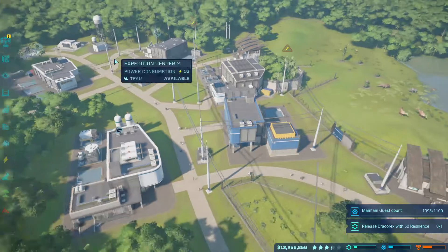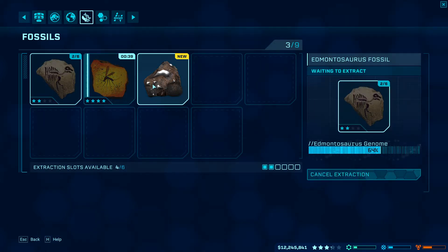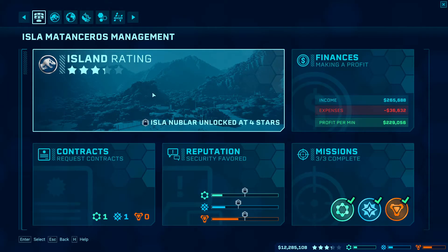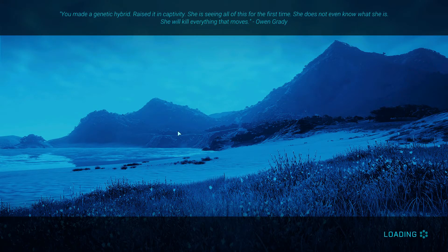Let's check if we got any good fossils — hopefully we got some amber. We got some money on the other island, so we can sell fossils from that island. One thing I find weird is that money does not transfer between islands, so I have to build up a completely new amount here. Up here you can see quotes from the movies.